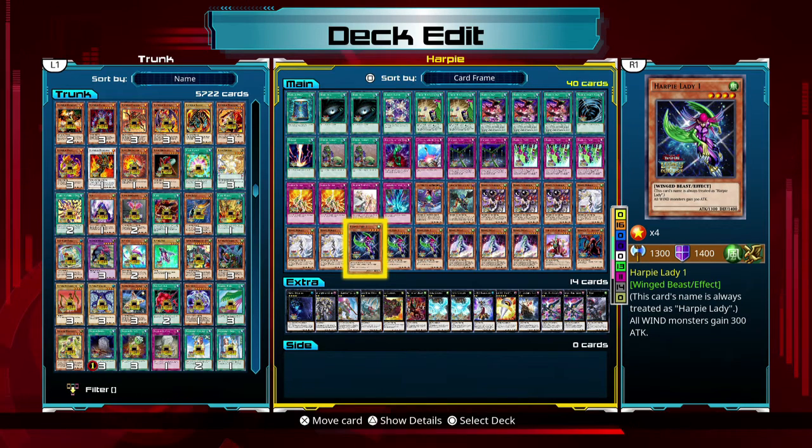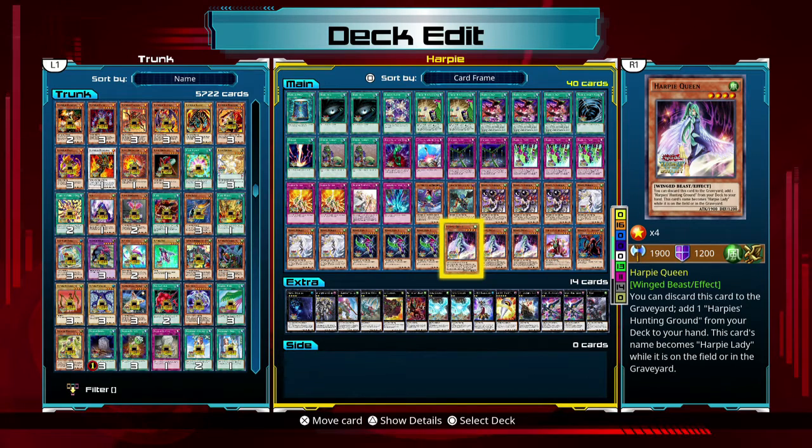Harpy Lady - all wind monsters gain 300 attack. The downside is that also boosts opponents' wind monsters, which could become a very real problem if somebody has like a 2500 attack wind monster - that's not going to end well. Harpy Queen is the strongest Harpy card besides Harpy Sisters - it's only 50 attack less than Harpy Sisters - plus you have the secondary effect of discarding that card to the graveyard to get a Harpy's Hunting Ground. So if I don't get a Hunting Ground but I do get a Harpy Queen, I can use that to search one, which is fantastic.